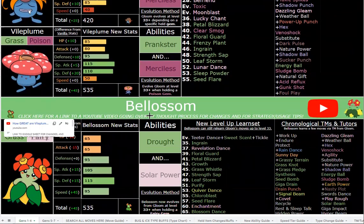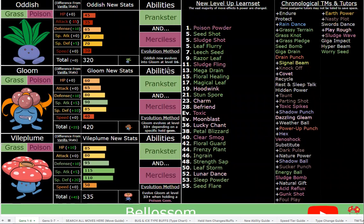Speaking of Vileplume, it did lose Chlorophyll — aka Solar Rush — because in this hack I try to be very careful with making Pokémon overlap with one another, especially if they're the same type combination. Venusaur is the only Grass/Poison type that makes sense to have sun-related abilities, because the Pokédex actually talks about the sun for Venusaur. I don't know why they gave Vileplume Chlorophyll — this Pokémon's entire gimmick is that it's not a flower that likes the sun. It likes the moon. The Pokédex talks about Oddish literally hiding from the sun, which is actually why I removed Solar Beam.